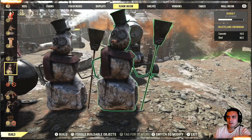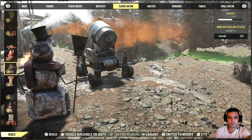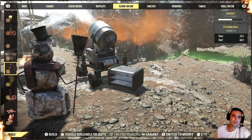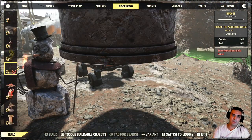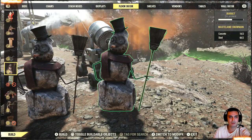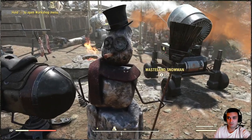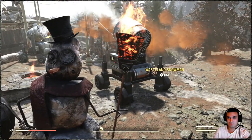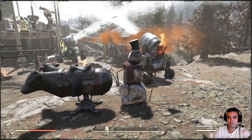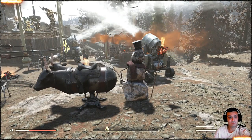The next item we're taking a look at is the Wasteland Snowman, which you can find in the Floor Decor section. You're going to have to scroll down — there's a lot of scrolling to do, especially if you have a lot of Atomic Shop stuff. It's also animated — if you interact with it, you can see his broom glowing fire. That's actually pretty dope. So right now that's three items and all three are animated, which is actually pretty cool.